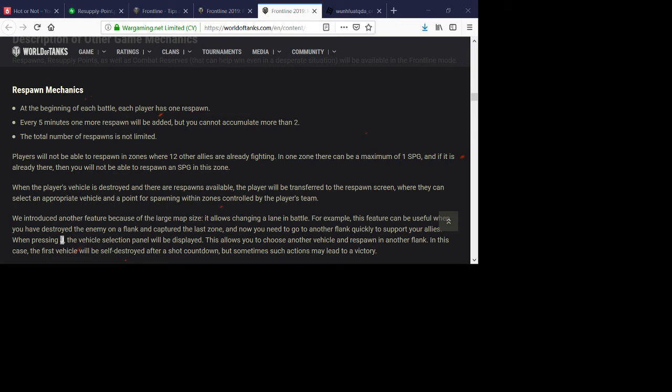In random battles, after every game you can change your crew, ammo layout, consumables, and directives. But in Frontline, when you die and respawn, you cannot make any changes to these things. You need to have everything set exactly the way you want before you press Battle. Make sure you check all those things — for example, returning your crew to the right tank before you start.